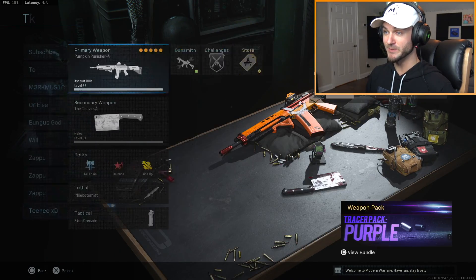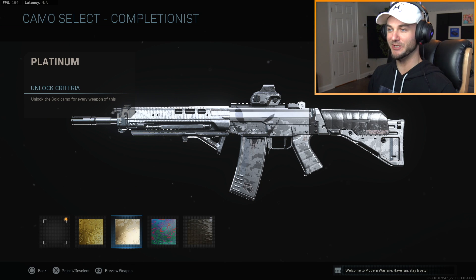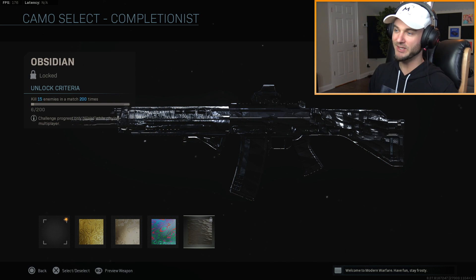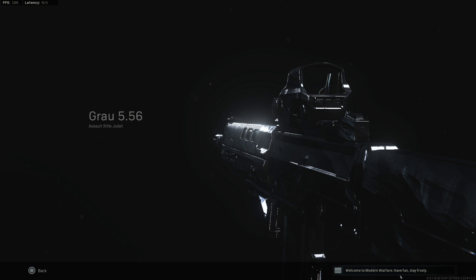I've got it unlocked now and I can show it off with some different camos. Here's what it looks like with gold camo — it's not too bad. I think platinum looks pretty clean for the gun as well. And then of course damascus kind of hides too much of it. I don't have obsidian camo for the Ground but it's okay — you can't really see too much of the detail.